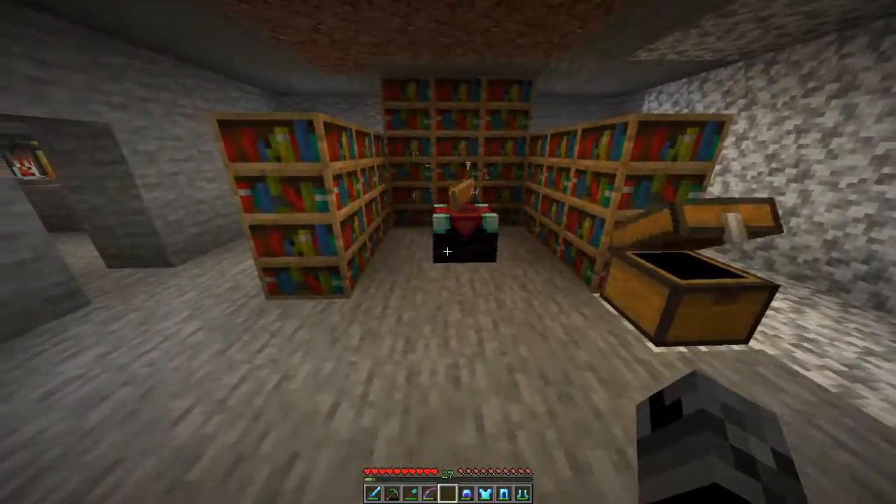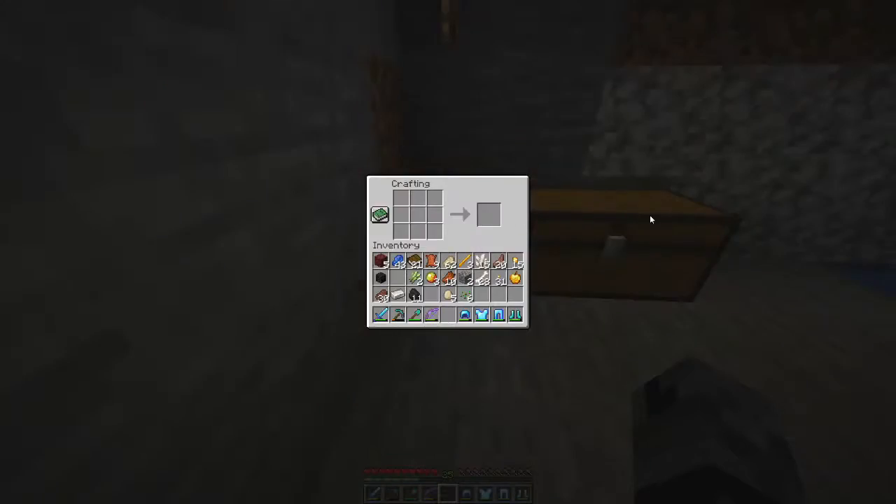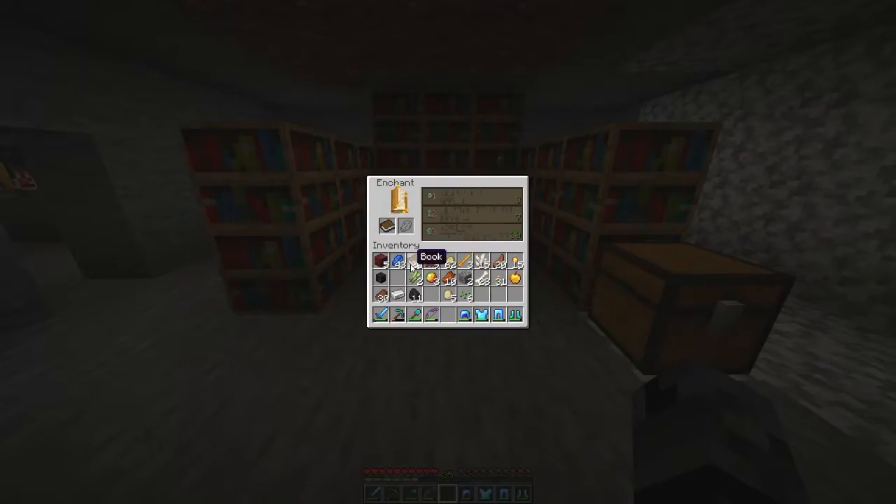Round four — I've already forgotten the count. Quick charge — I don't know what that is. Unbreaking three — that's fine. Fire protection four as a bonus, that's what I'm talking about. Efficiency four as well — I really don't think we have a choice, let's do this.